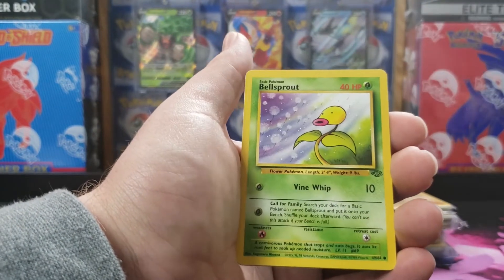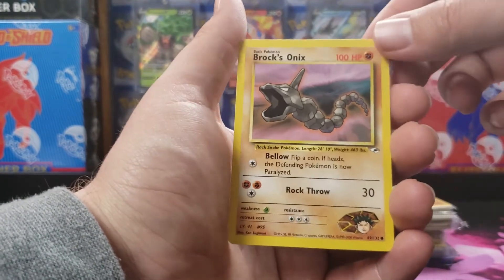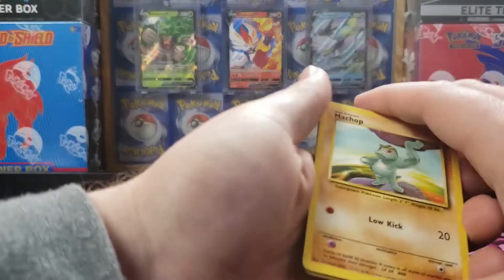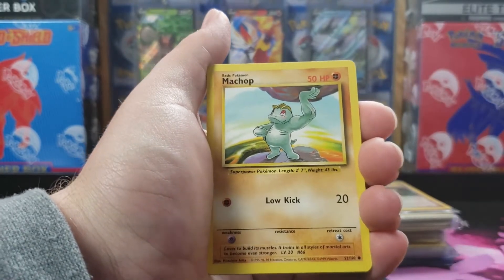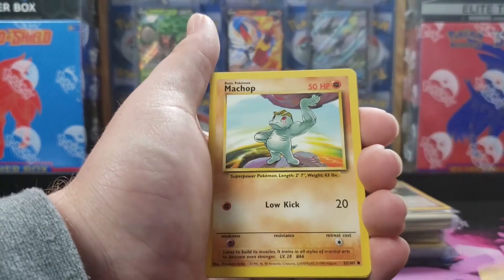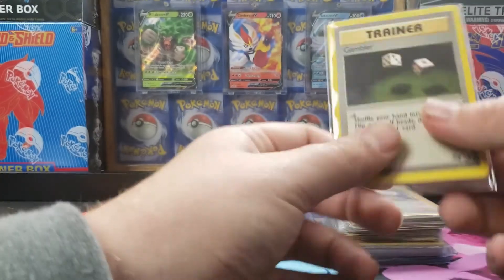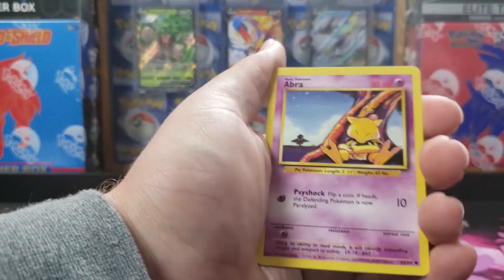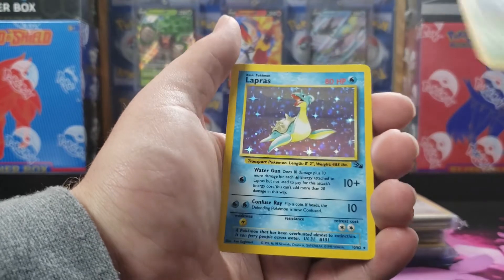Going through, here's a nice set of Jungle cards, some Fossil — Crabby, Zubat — Gym Heroes, Brock's Onix. Just going through, it's probably someone who found these cards and just decided to sell them because they see the market is good right now. But with things happening around the United States and around the world right now, the market's probably going to slow down to where you'll probably be able to find some better deals, just depending on what you're looking for.